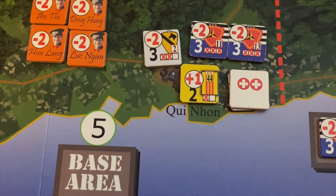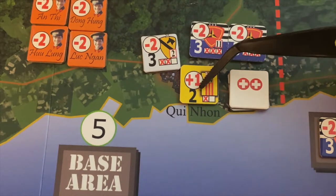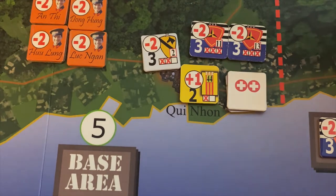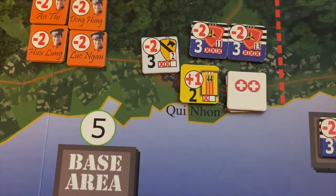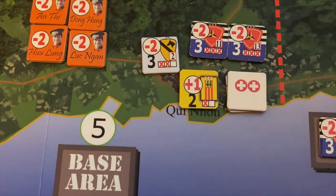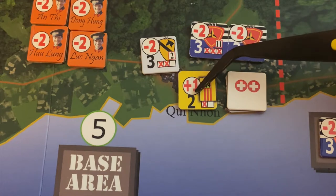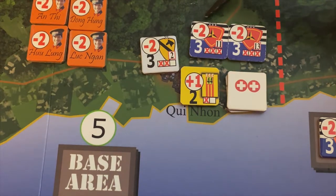A base area can only perform one-step replenishment on each type of unit. So if we had a headquarters unit, a South Vietnamese Army brigade, and a helicopter unit in the same base, each one of those three could recover one strength point. However, if we had two headquarter units, we couldn't do that, because the base can only replenish one of each type. Also, South Vietnamese Army units can only replenish in a base where the police force has been built up. That means our South Vietnamese Army units can only replenish in the Mekong region, because that's the only place where we've got an active South Vietnamese police force.